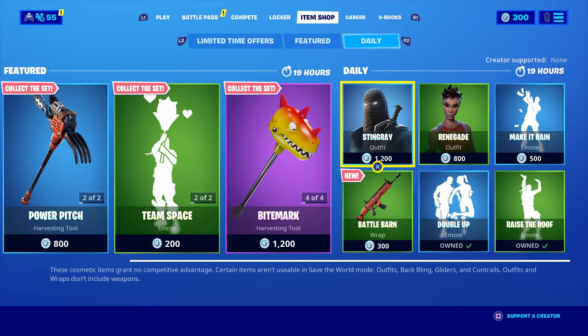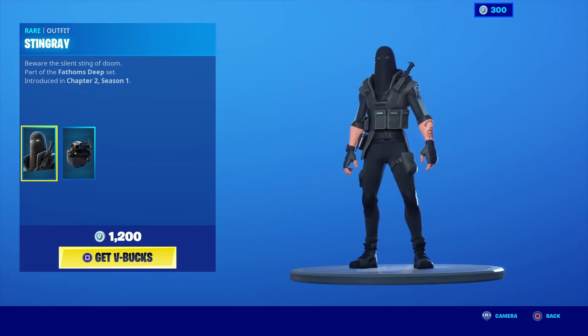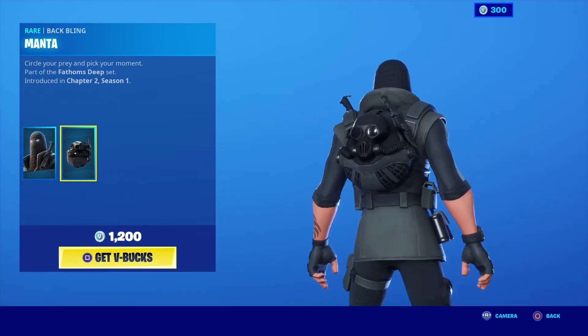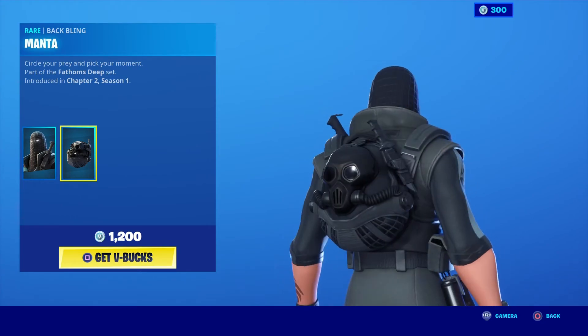We also have the back bling for the Bronto skin — the Bronto Bag, gives you a little bronto tail. Moving on, we have the Stingray back in the item shop — very cool skin, I like it a lot. Beware of the silent sting of doom, part of the Fathoms Deep set introduced last season. The back bling for this skin is the Manta — circle your prey and pick your moment, part of the Fathoms Deep set. I like the mask that comes with the back bling.